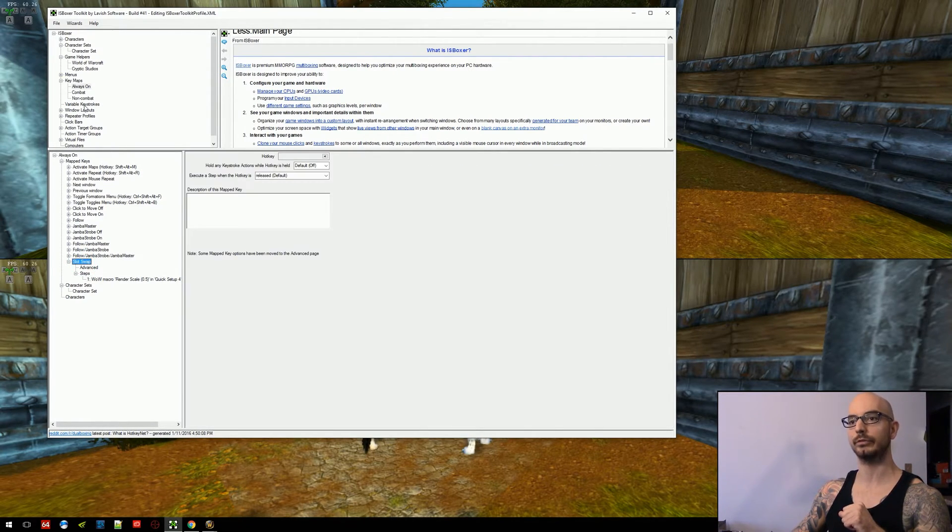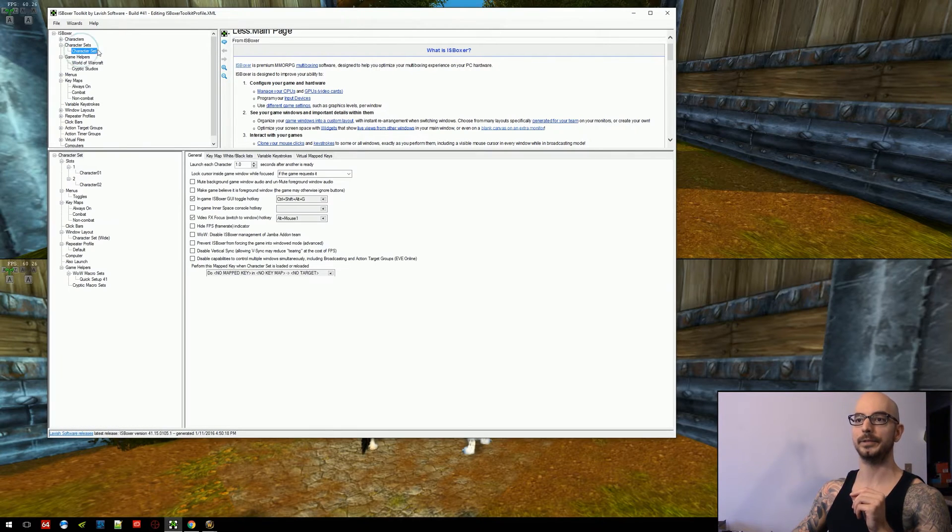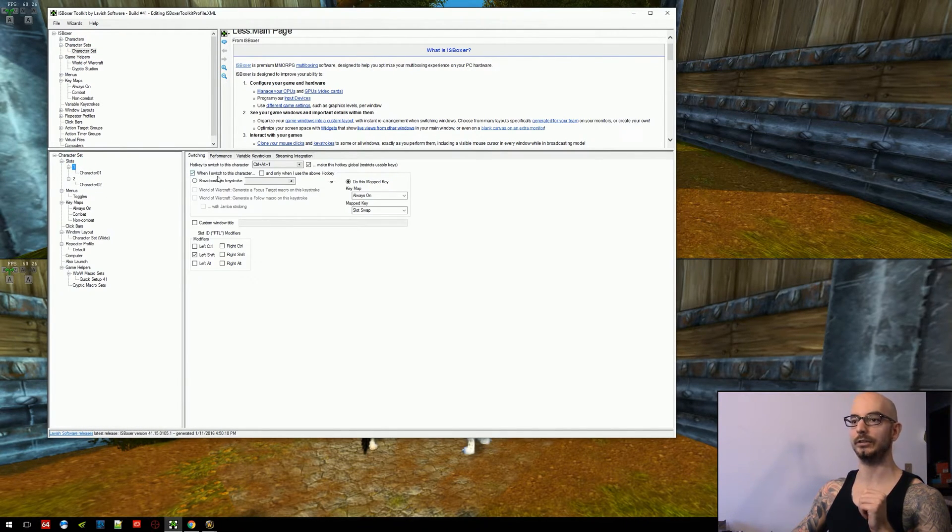When you have this macro created, just like I showed in the prior video, come into your character set. Under each slot, you're going to be enabling 'when I switch to this character' — check that box. You've got two options: broadcast this keystroke, or do this mapped key. You want 'do this mapped key' — pick the key map where your slot swap mapped key resides. Mine isn't always on, and then you pick it from the list and do that on every single slot in your character set. So you can see I've got that set here, got that set here, and I've got that set right here on both slots. And that's pretty much how this works.